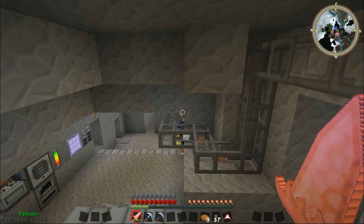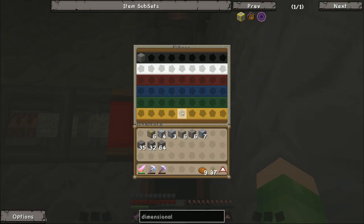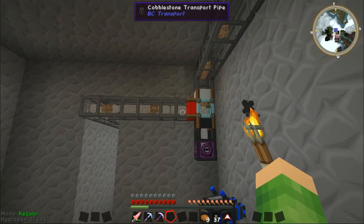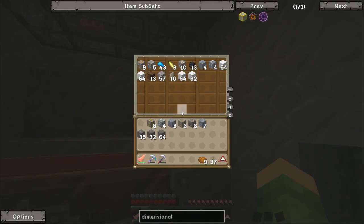I haven't got everything going through the quarry — I'm basically void piping the cobblestone. You can see that I've got cobblestone going into the void pipe, because obviously we don't want tons of cobblestone. As all this dirt and cobble comes down, the dirt all goes upwards and the cobble goes straight into this void pipe and disappears forever. But I've noticed I'm getting a lot of gravel.